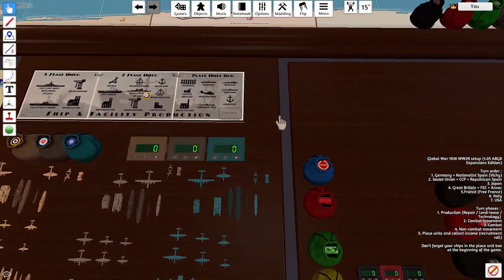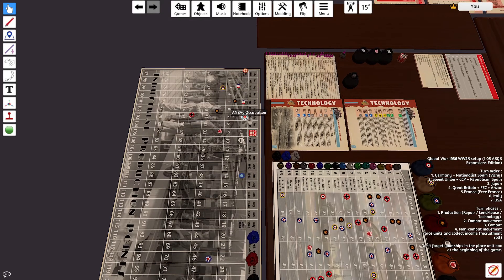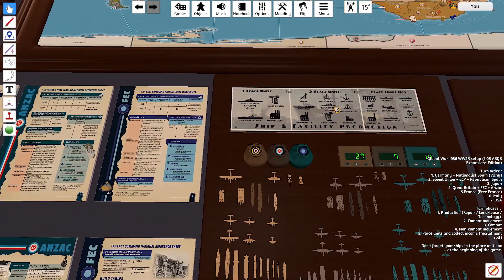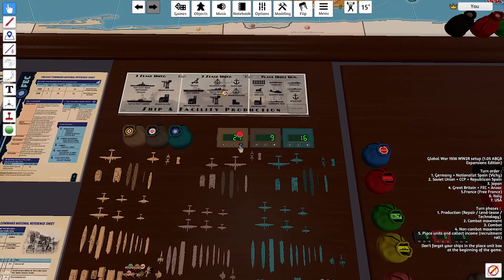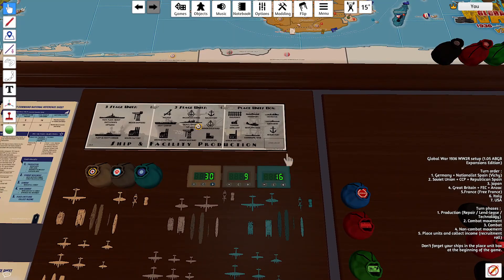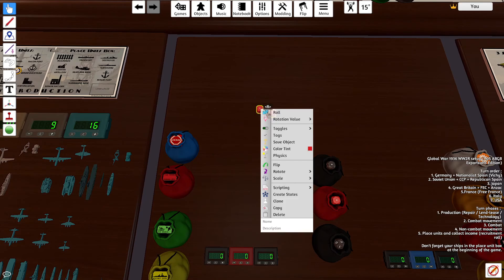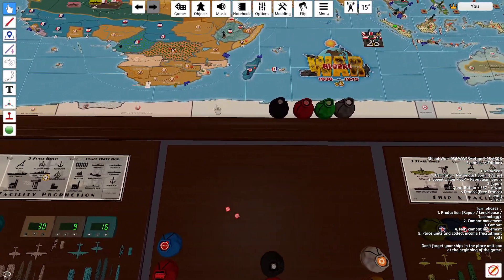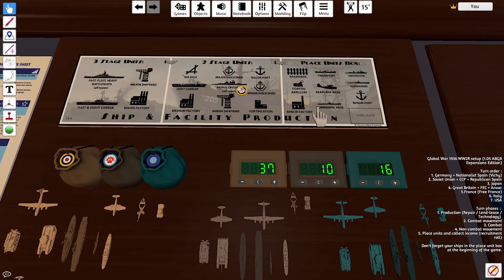I just realized I forgot to collect British income, so I'll do that quickly. Britain collects 27, FEC 14, and Anzac 7. Anzac collects a 2 IPP bonus, FEC also collects a 2 IPP bonus, and Britain collects 3 from Eastern Egypt to go to 30. Rolling for wartime economy — an 8, that's pretty nice. Britain gives 1 to Anzac and collects the remaining to end with 37.